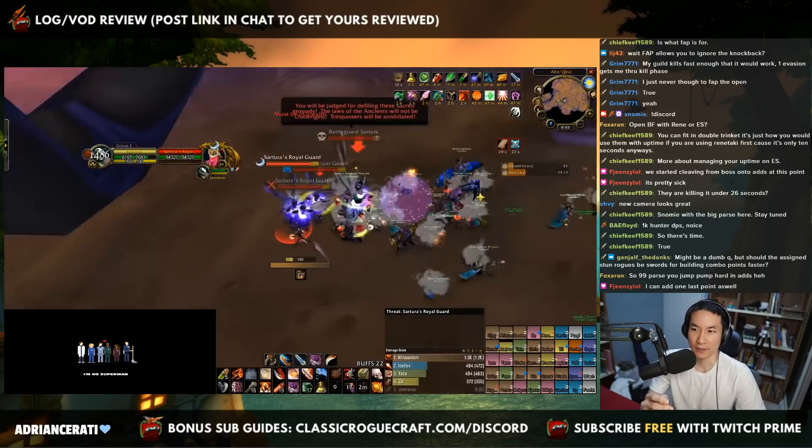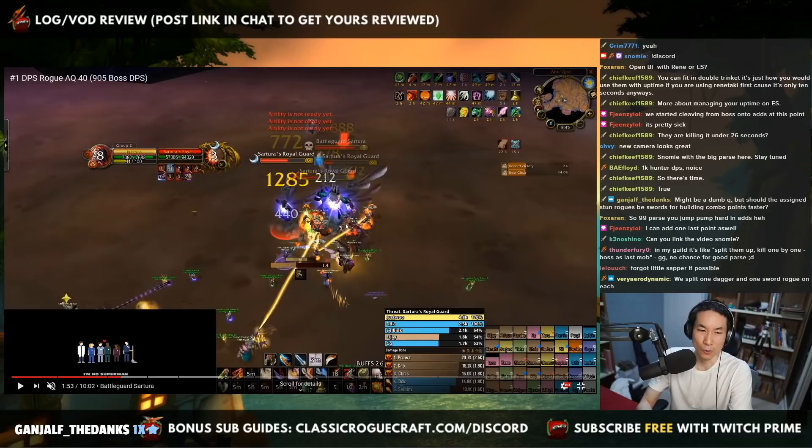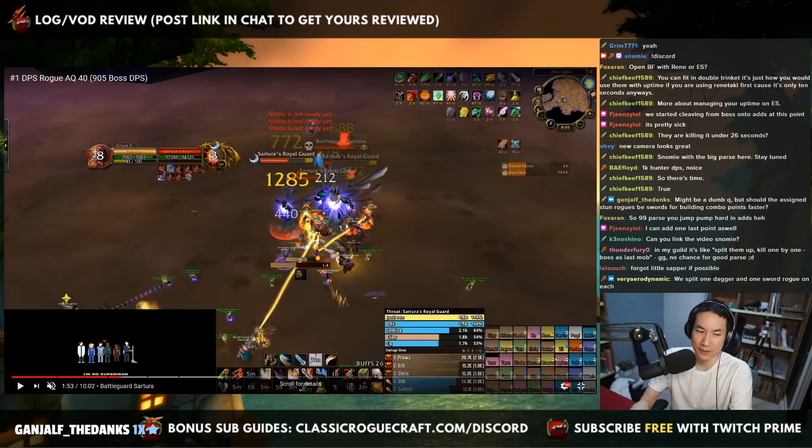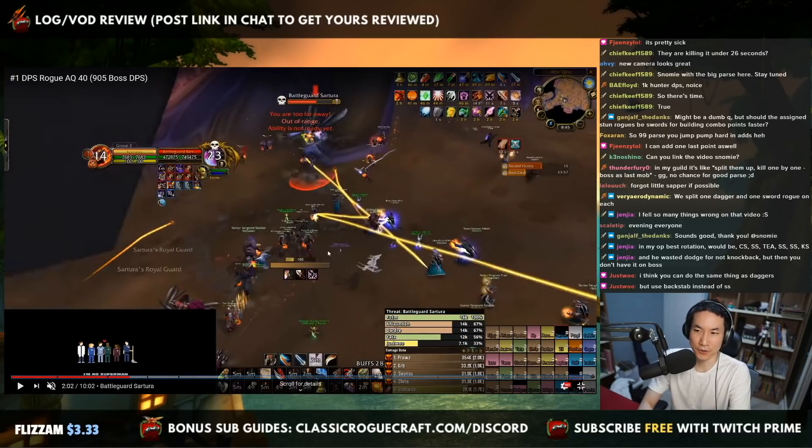As far as whether the stun rogues should be swords or daggers — they can still be daggers, though it's more ideal if they are swords. One thing I've been playing around with as a dagger rogue: you can do Cheap Shot into Backstab and then a Thistle Tea — a 100 energy Thistle Tea — into Backstab, Backstab, Kidney Shot. Cheap Shot then Backstab takes you to zero energy because you have one tick in that time, then you Tea, then Backstab, Backstab, Kidney Shot. You shouldn't miss any globals with that rotation.